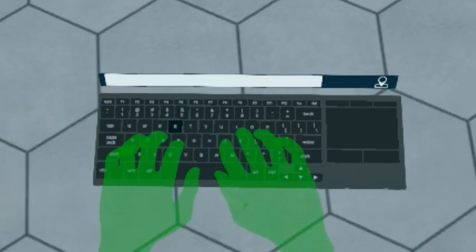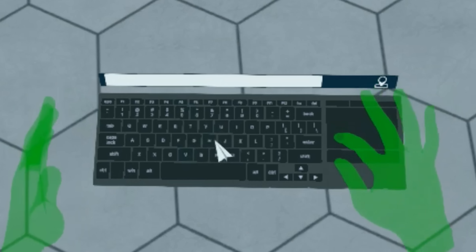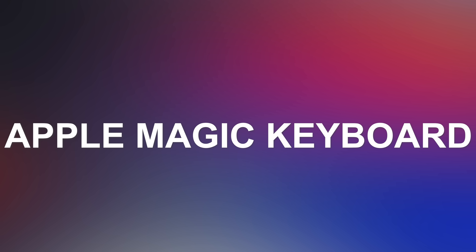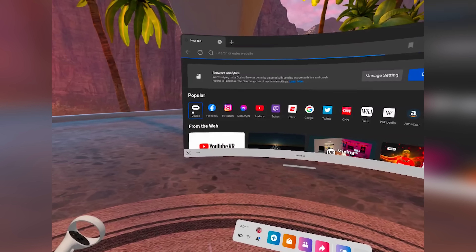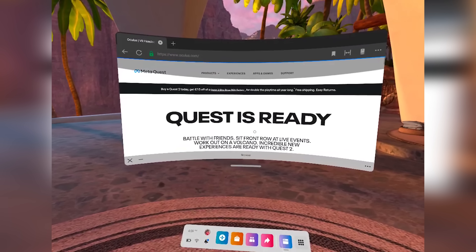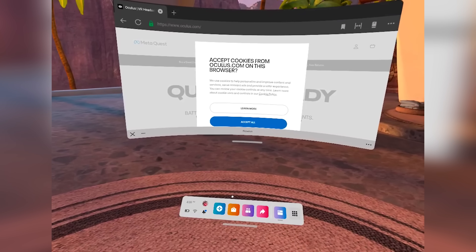Another thing that is going to help productivity is keyboard support. With V28, they had support for the Logitech K830 — you could bring your keyboard into VR, work there, see your hands on it, which was very cool. Now they've added support for the Apple Magic Keyboard. You're able to bring it into VR the same way and interact with hand tracking across different windows. Hopefully they're going to keep adding more keyboards. If you have an Apple Magic Keyboard, now you can use it in VR.